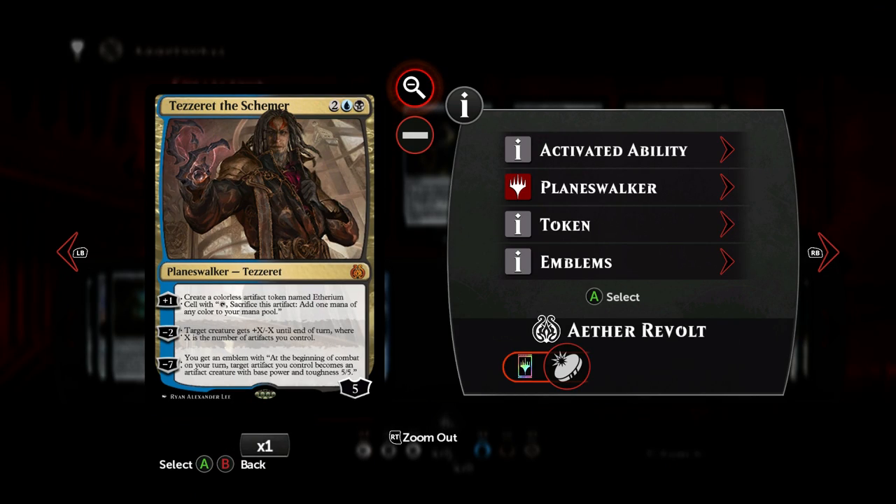Then the new planeswalker, Tezzeret the Schemer. For four mana — two generic, one blue, and one black — we get a five loyalty-counter planeswalker. It's not the best planeswalker, but in this deck his minus ability where X is the number of artifacts you control usually functions as removal. And then the minus seven lets you take control of an artifact creature and give it power and toughness five/five. Pretty useful in this artifact-heavy deck.